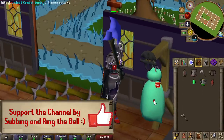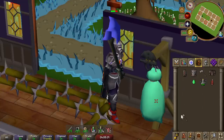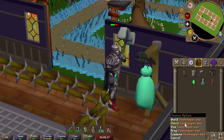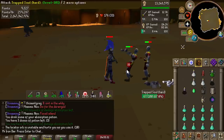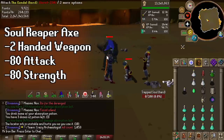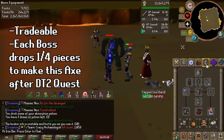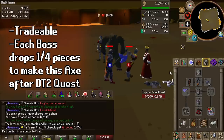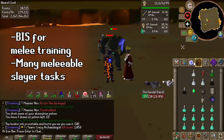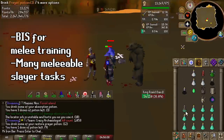If you are a fan of these videos where I go in-depth on updates and items, give me that like and consider subscribing. So this axe has a unique ability on top of its good stats. This axe, the Soul Reaper Axe, is two-handed and requires 80 Attack and Strength to wield. You can either get it from other players, the GE, or farm it yourself by completing the Desert Treasure 2 Grandmaster Quest and killing the four new bosses. Each boss will drop one of the four components to make this axe. Typically, this axe will be an amazing melee training weapon, and that also means for Slayer as well. This axe is overall the strongest melee weapon in the game.